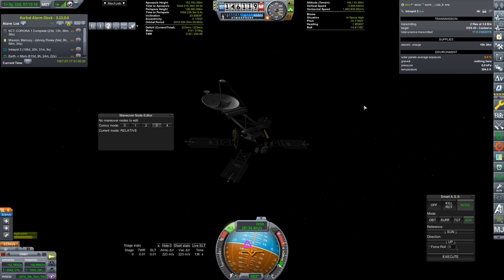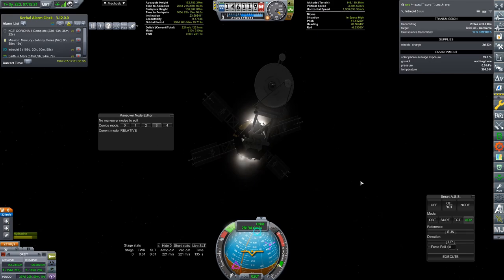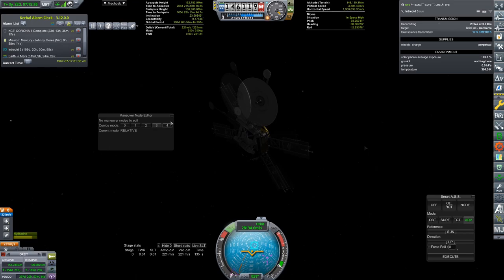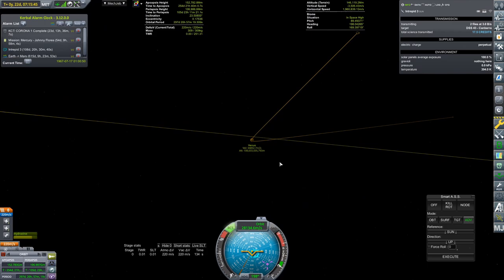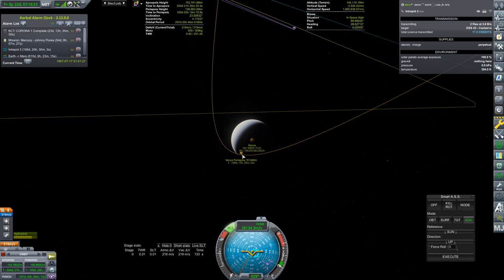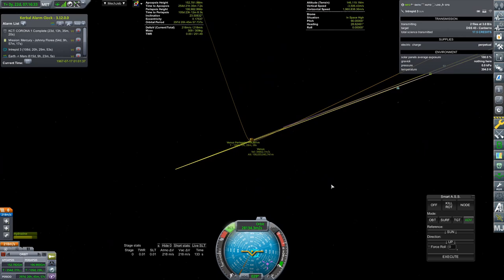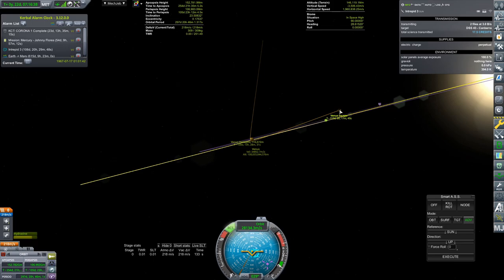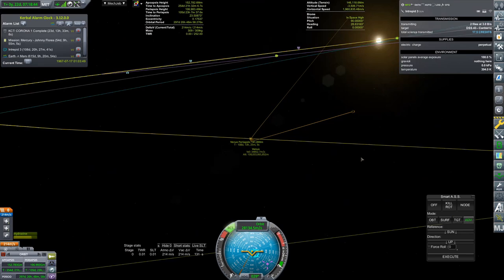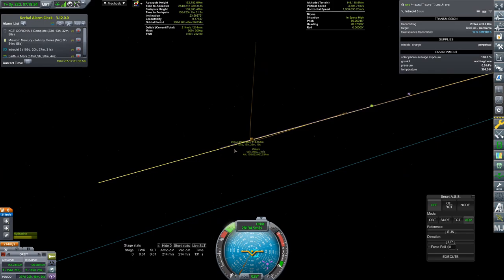I am going to put down a sphere of influence alarm because I want to know when we get there — I think this will be a ton of fun to go through. I want to be there, I want to watch it go by, it's going to be gorgeous. Let's point our solar panels to the sun and our antenna towards Earth. Now that I've made those adjustments, I want to make absolutely certain I haven't changed my trajectory. Adjusting again now that we are pointing at the sun — I said 150 kilometers, please and thank you.